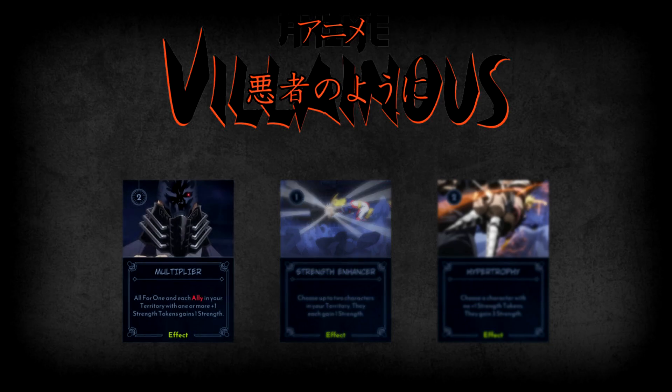Following Strength Enhancer, we have Multiplier, which has a wider range of strength gain potential. When you play Multiplier, All for One and each ally in your territory that already has one or more plus one strength tokens then gains one strength — a good way to further buff All for One and any allies that already have tokens. Lastly is Hypertrophy, a card with a big gain but a small caveat: you must choose a character with no plus one strength tokens on them, and that character gains three strength. This is All for One's only card that gives more than one strength token to a single target, and could give All for One a strong start if drawn early.